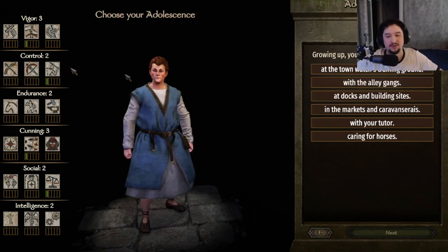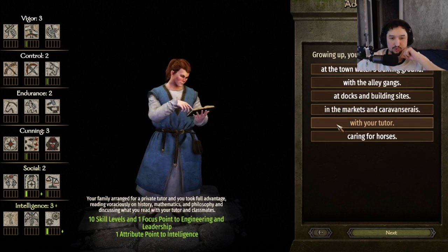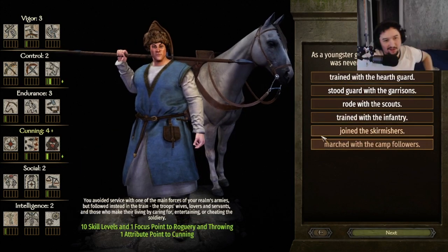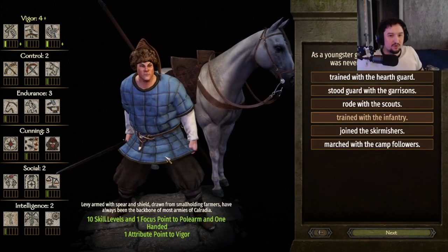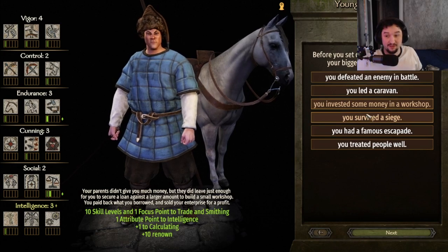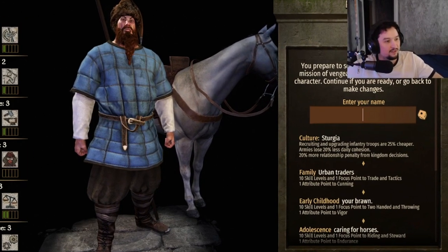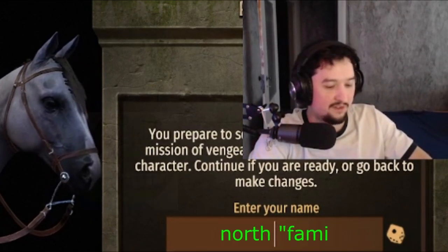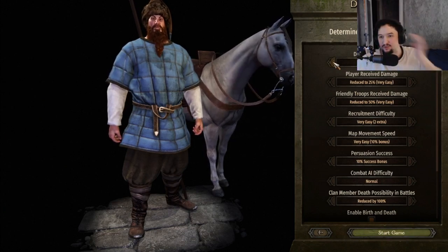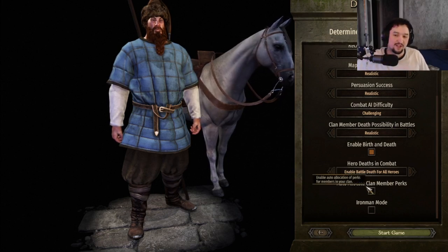He was a bit of a fighting boy, throwing rocks at little kids growing up. You spent most of your time at the town training ground. Eric is an animal — he's just a well-rounded fighter. Being a Sturgeon boy, he had to learn every weapon to survive. But before you set out on your life adventure, your biggest achievement was you invested some money in a workshop. Eric the Brown's family name — quick Google search — full north family name: 'Halfson,' meaning son of all the land. Eric was born and ready to ride.